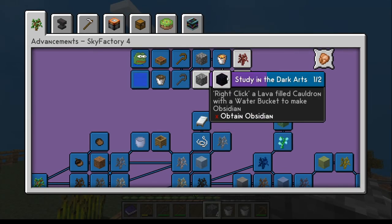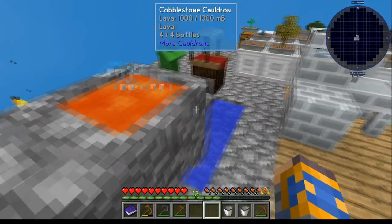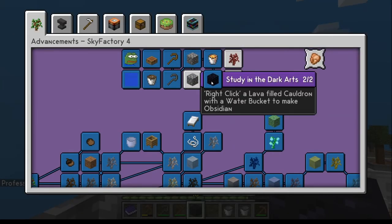The obsidian one is fairly straightforward. Just make yourself more lava, bucket of water, drop it in — you've got obsidian. Done.